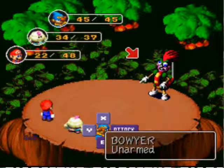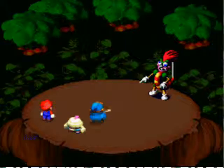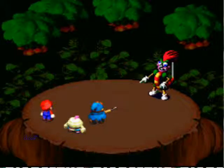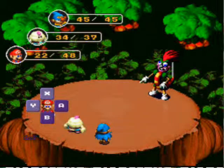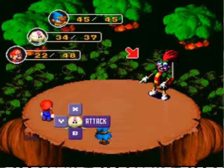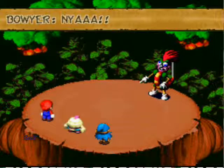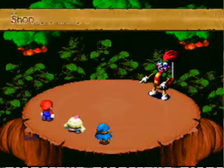We're back. Geno Beam is actually something I haven't quite shown off yet - hold Y for power, two, three. It can actually do a lot of damage. 60, plus 34, plus 32. So we're one-fifth of the way through him, I guess you could say.